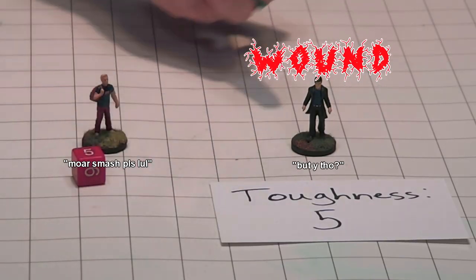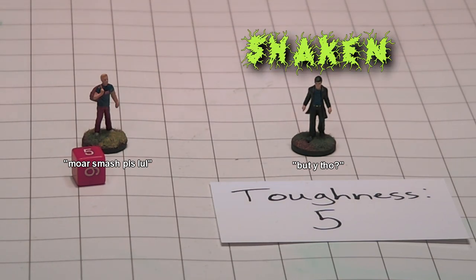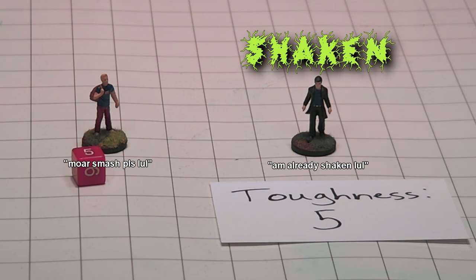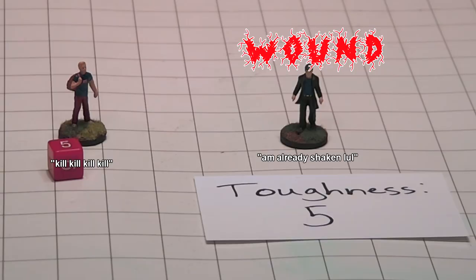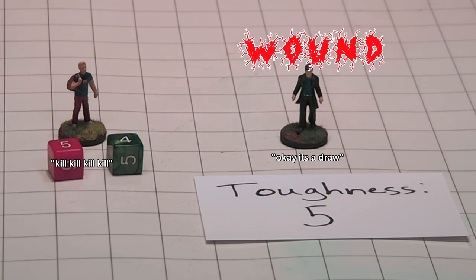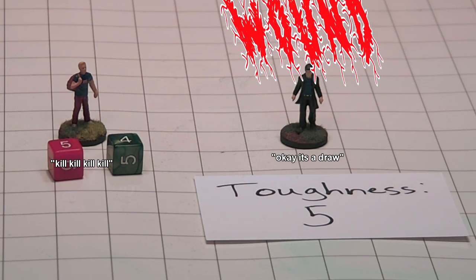But here's the kicker. Say that same enemy was already shaken. Now, if you attack him and deal five damage, you've shaken him again, which in Savage Worlds means you've dealt a wound to him. But if you deal nine damage to him and he's already shaken, he still only takes just one wound.